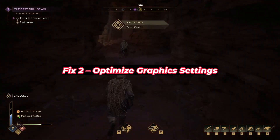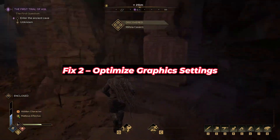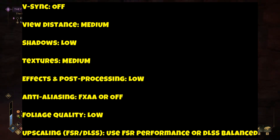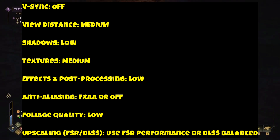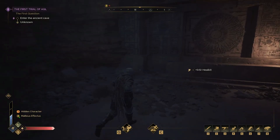Fix 2: Optimize graphics settings — the in-game settings aren't optimized for performance in the beta. Here's what to change: VSync off, View Distance medium, Shadows low, Textures medium, Effects and Post Processing low, Anti-Aliasing low or off, Foliage Quality low. For upscaling, use FSR or DLSS — FSR Performance or DLSS Balanced for a massive FPS boost, especially on mid-range GPUs.